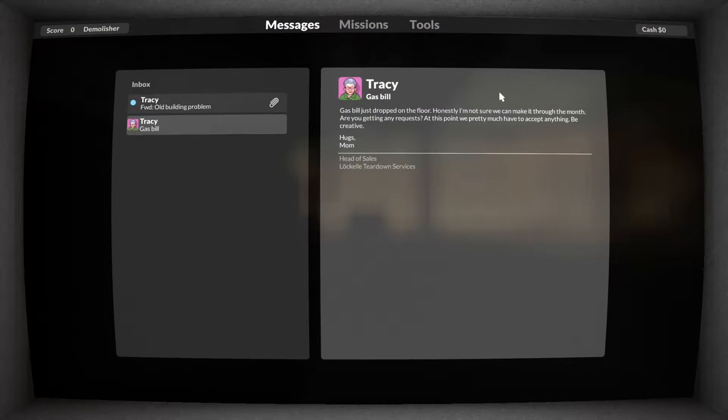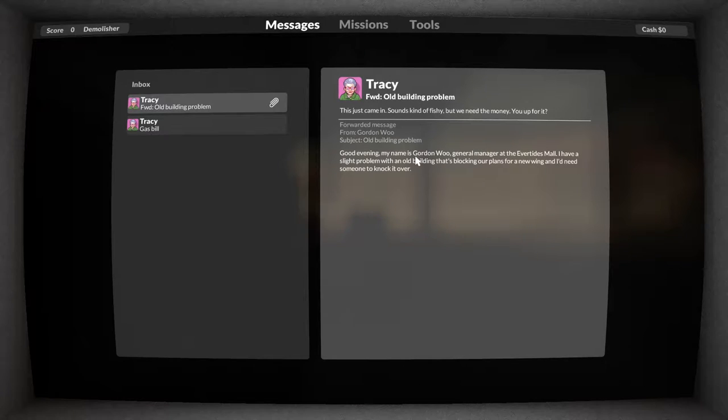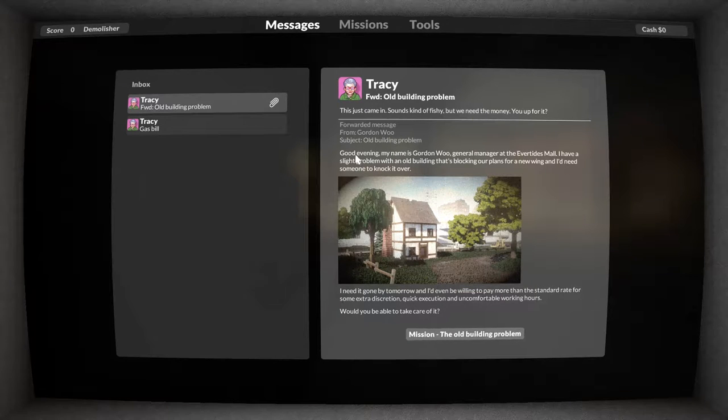The gas bill — okay. 'Not sure if we're going to make it through the month. Are you getting any requests? At this point we pretty much have to accept anything. Be creative. Hugs, Mom.' Get off the menthols, mom. Anyways, this message just came in — kind of fishy, but we need the money. 'Good evening. My name is Gordon Wood, general manager at the EverTides Mall. I have a slight problem with the old building that's blocking our plans for the new wing. I need someone to knock it over.'